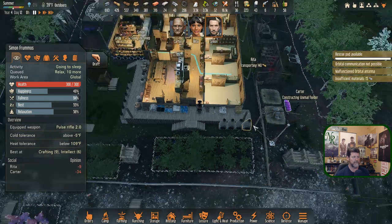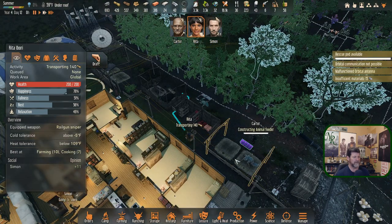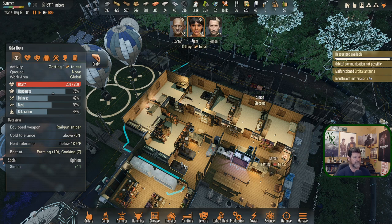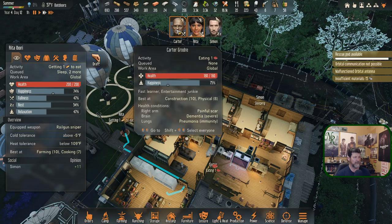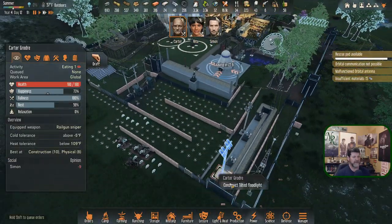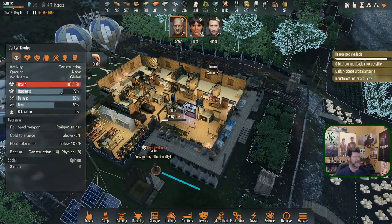Let's just load him up with things to do — he'll have enough food to pull it off. Rita, tomorrow you're going to get something to eat, sleep, then make butter melon pie and meat pie. Carter, getting something to eat, going to bed. We'll construct that, but beyond that — pause. Carter just constructed a lamp. Now let's draft, undraft, go to bed.